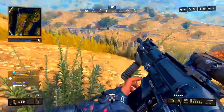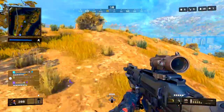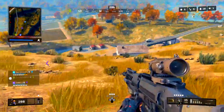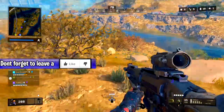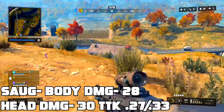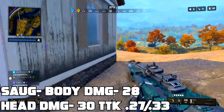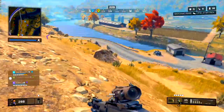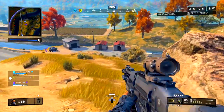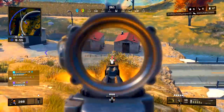I don't necessarily use the MX-9 all the time — I actually skip over it since I don't use SMGs. The SAUG is a very comparable weapon with 900 RPM, which is pretty crazy. It supports 28 body damage and 30 head damage, with a 0.27 to 0.33 time to kill. And this is all with broken armor — I want to make sure that's clear. These stats are without armor, and that's very important to keep in mind.